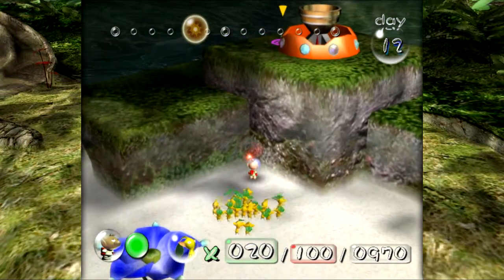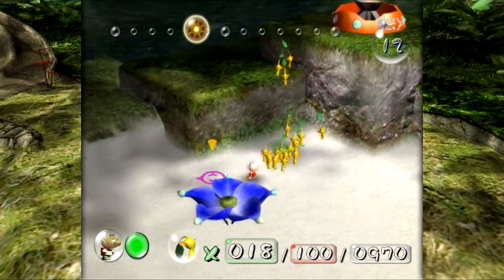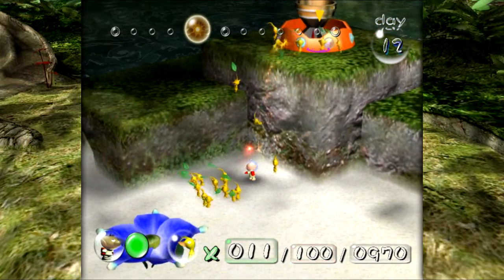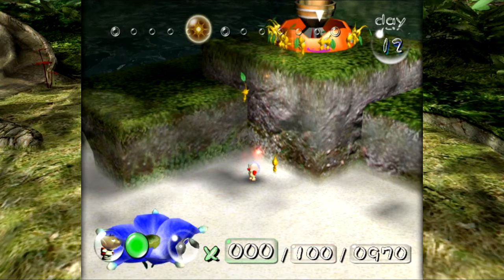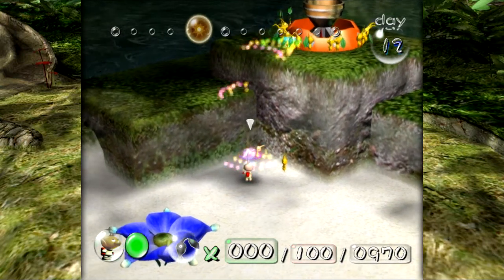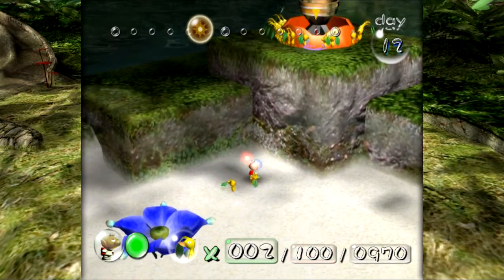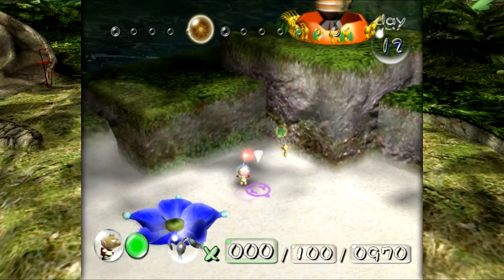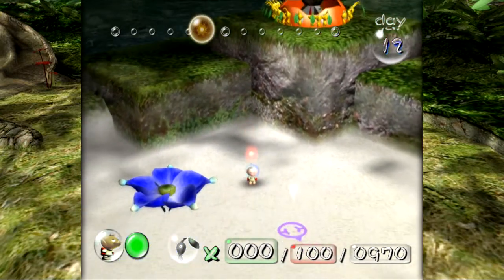There we go. Let's get a nice arc — lovely arc! Doing great. That's a lot better. Look at that one yellow Pikmin just hovering. Come on — one more — there we go. So now that we have 20 up there...